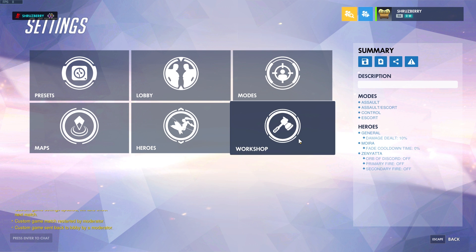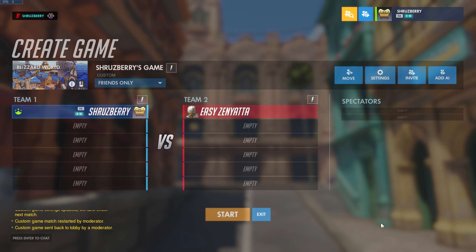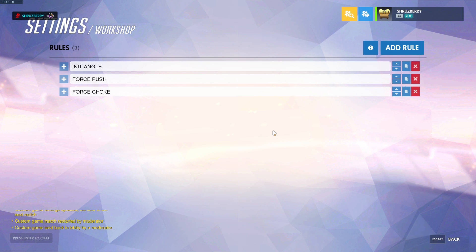Once again, the Workshop mode is in the Custom Game settings. You go to Settings and Workshop. I have these rules set up, and I'm just going to go through the rules and explain what they do. What this will teach you is how to apply forces to other players in the game of Overwatch, and how to add effects to players that you're damaging or players that you're looking at, and particularly adding external forces to them.